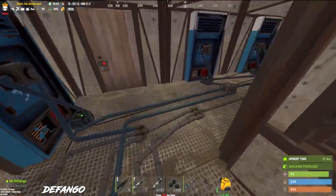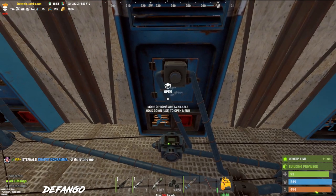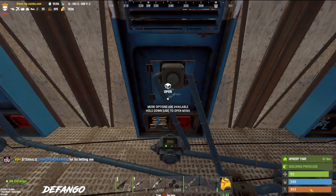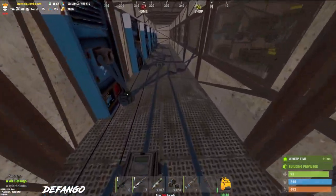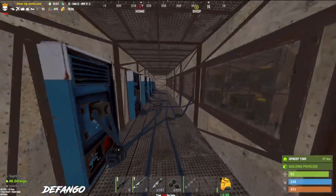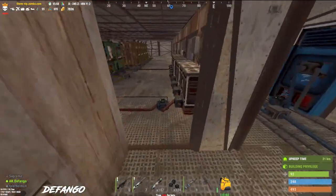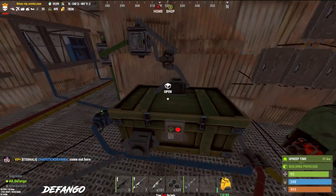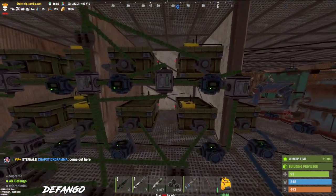We also have some machines on a separate loop where instead of selling stuff, they're purchasing stuff with scrap, and it'll automatically keep the machine stocked with scrap. Whenever items get sold it automatically moves it out. You can see I got my little intake pipes and outtake pipes right here — it really all just kind of works.